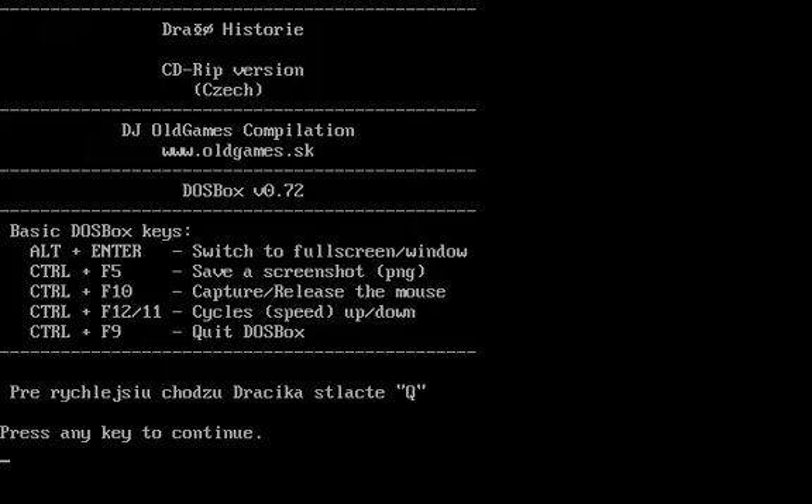The one thing you do want to note here — this is pretty much just basic DOSBox information — the relevant line at the bottom says that to make the dragon walk faster, press Q. That is very relevant, because you will soon see the dragon walks very slowly if you don't press Q.